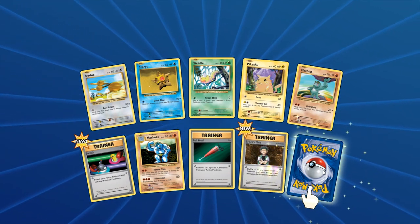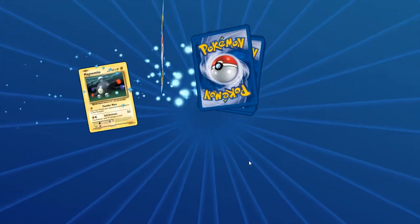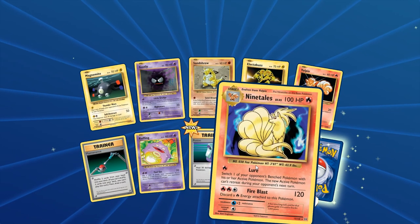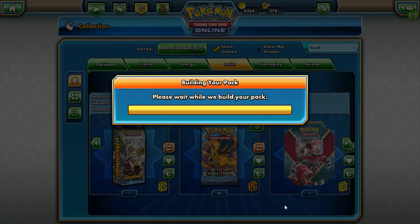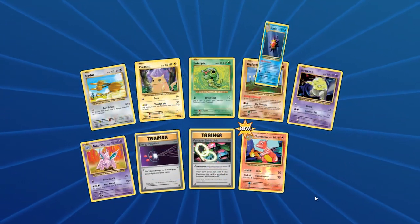We have the Dojo, Pikachu, Machop, Machoke, and another Dugtrio — already have that one. No full arts, no EXes as of yet. We have Magnemite, Gastly, Sandshrew, Electabuzz, Vulpix, and a Nine-Tails — it's not holo but that's okay. And here's another secret rare: Exeggutor, with Stomp. Flip a coin — if heads this attack does 10 more damage. Can only hit for 30 total for a DCE.